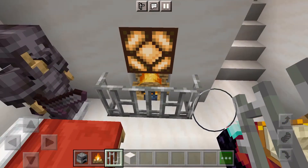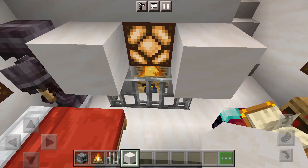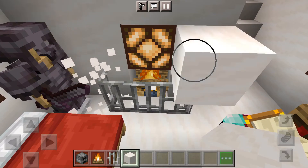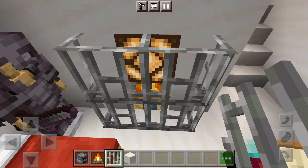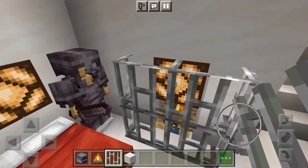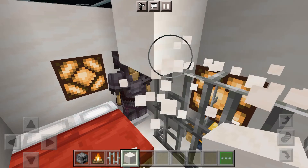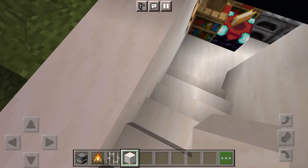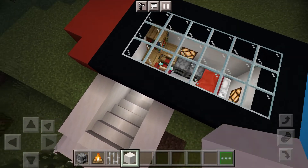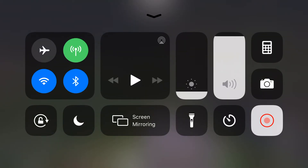Now you need to place blocks there. Break the box, then place more iron bars like that, so it looks like that. Delete the box. And there you have the Nintendo Switch Minecraft house. If you like this, please like and subscribe and stay tuned for more Minecraft content. Goodbye!